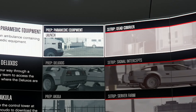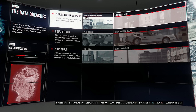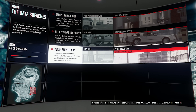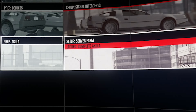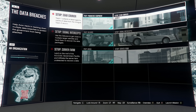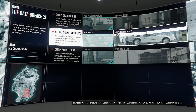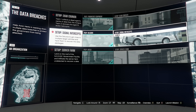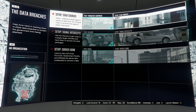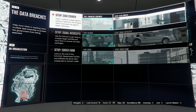We need preps like paramedic equipment to start the dead courier setup. I'm not going to show the prep missions in detail since they're pretty standard — go get stuff and bring it back. I'm looking forward to the server farm setup though, one of my favorite missions. After completing all the prep work — the paramedic equipment was quick, the Deluxo prep was boring, and the Akula prep was long — we can now do the setups, which only require two players instead of four.